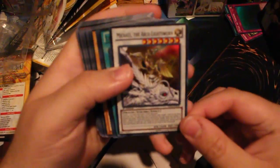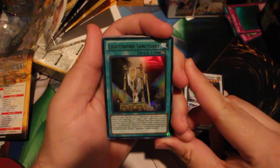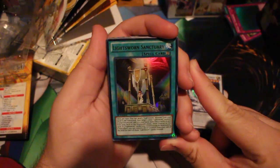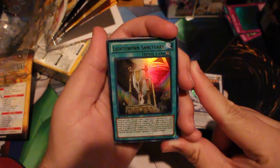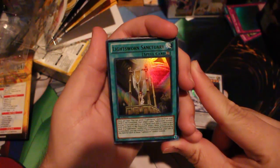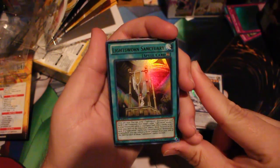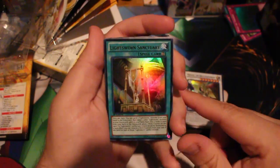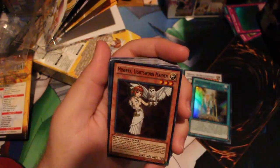During your end phase you have to mill three. That's 2600 attack. The new Lightsworn Sanctuary — once per turn you can send one Lightsworn monster from your hand to the graveyard, then target one Lightsworn monster in your graveyard and add that target to your hand. Each time a card is sent from your deck to the graveyard, place one Shrine Counter on this card. If a Lightsworn card you control would be destroyed by a card effect, you can remove two Shrine Counters — though it doesn't save Judgment Dragon unfortunately.